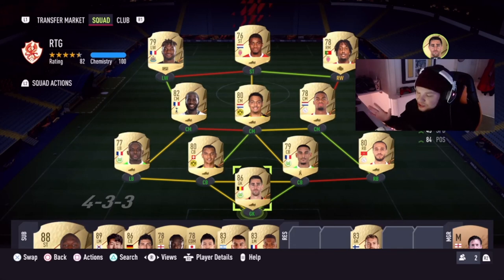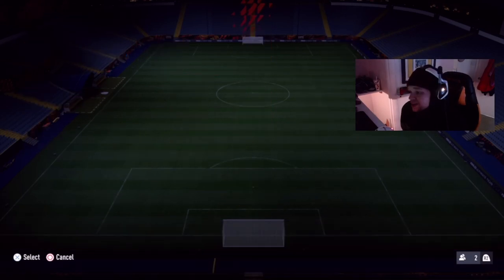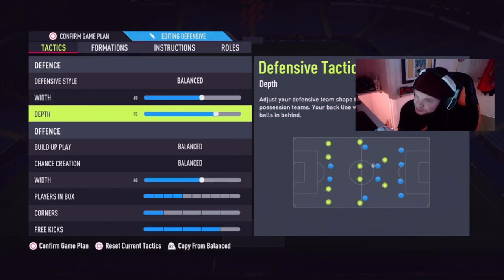Right now, I'll show you my custom tactics — what I'm currently using, and also a tactic I was using in draft when this formation came up. I've played quite a few drafts so I understand which new formations are actually working really well at the moment. What I'm using right now is the 4-2-3-1 balanced.